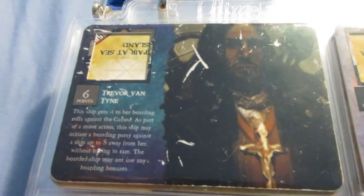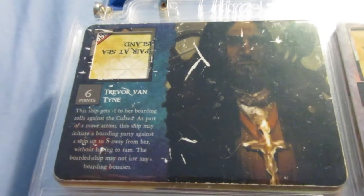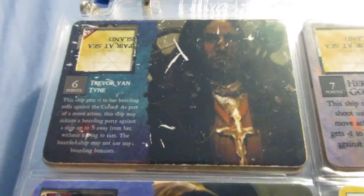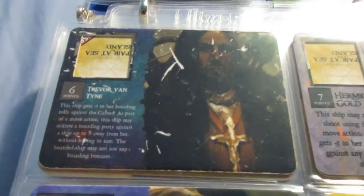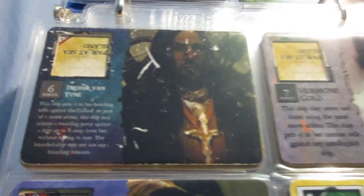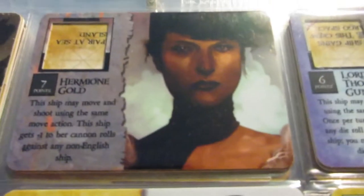Trevor Vantine's original version is a little weird. Plus when boarding rolls against the Cursed is just so specific — it's not very good. The S-Board ability should have been four points; it's fun but not all that useful most of the time. It can be good on ten-masters and big boarding ships that are probably going to win boarding parties anyway, and just need extra opportunities for crew like Bonnie Peele or Captain Nemo.